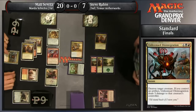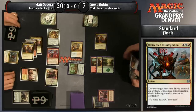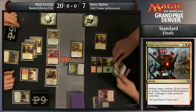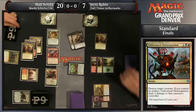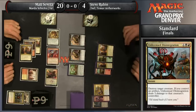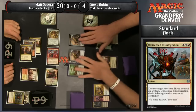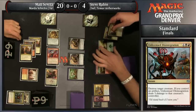Unlicensed Disintegration knocks Steve Rubin down to four. What if Steve hits Ulamog? That is a cast trigger — if Steve hits Ulamog, he can target Thalia and whatever else he'd like with the cast trigger and have that gone in time for Ulamog to hit the battlefield untapped. It looks like Steve is off of that plan, though. He's made two thopters, so perhaps he wants to survive long enough to play the Marvel.